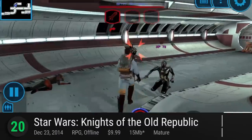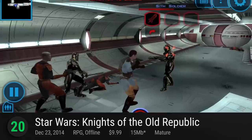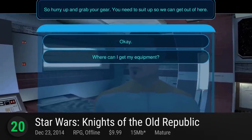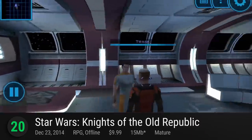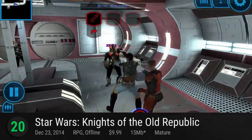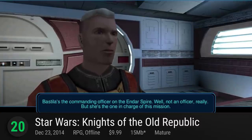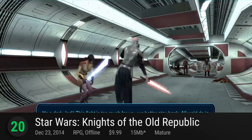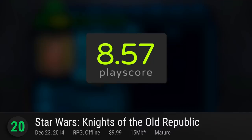Number 20: Star Wars Knights of the Old Republic. Considered as one of the best Star Wars games ever made, it's the fulfillment of every fan's dreams to have this gem on their phones. Released in 2003, the graphics might feel a little outdated, but it keeps the heart of the series at its core. Take your side in the battle of light and dark and use its mobile-optimized controls to grant your enemies peace by the light of your saber. It has a playscore of 8.57.